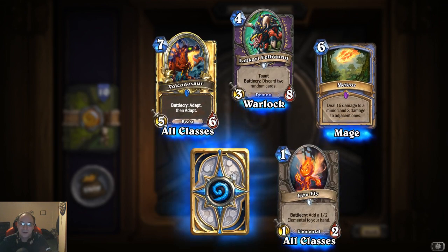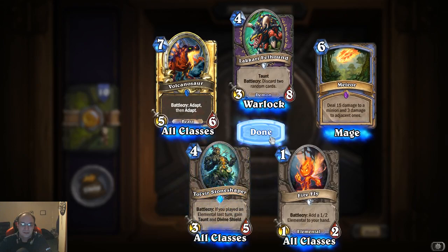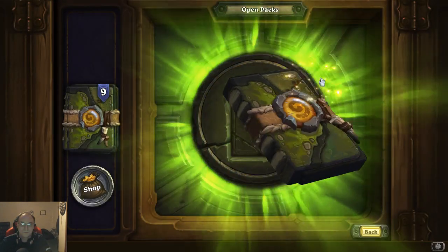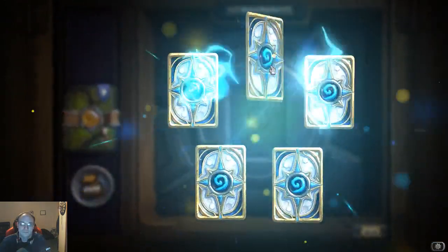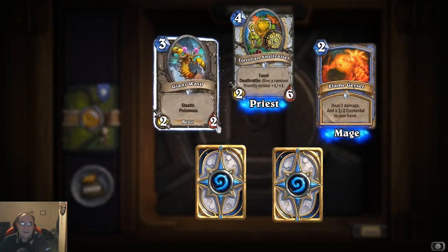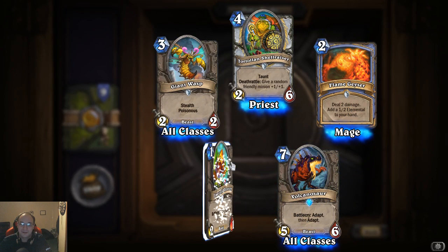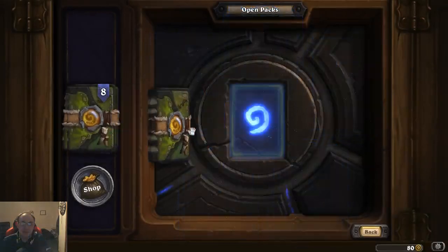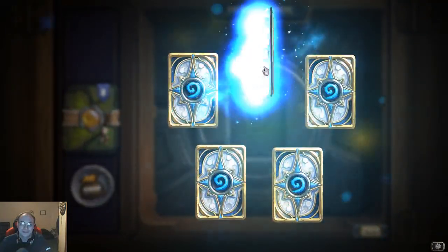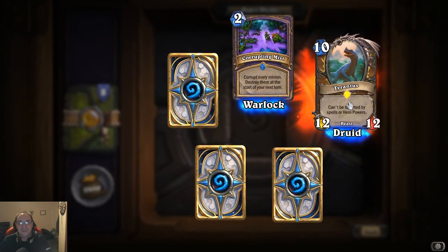Firefly: battle cry, add a one-two elemental to your hand. Shell Razor, Flame Geyser, Wasp, Volcano, Sword again — these are all the same. One pack is done, eight more. Let's see what we get — Corrupting Mist. Another legendary — that's five legendaries!